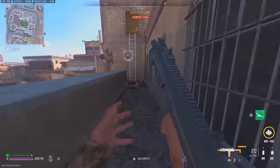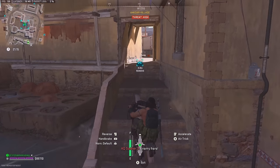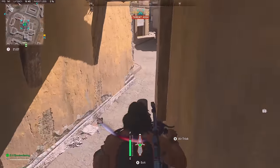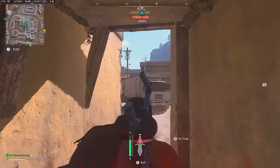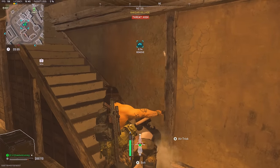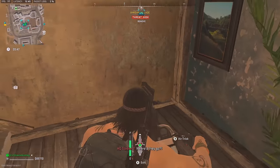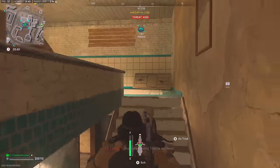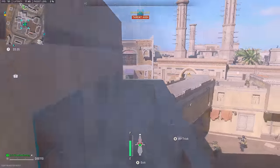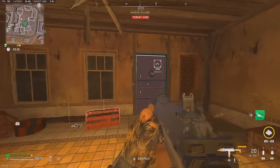Just to show it again — this door is locked, right? We're going to go up here. The bike got stuck, but now we've got it. Go up these stairs nice and easy, and then you'll go out this window. You want to angle yourself like this, then get off, and it'll glitch you right through.